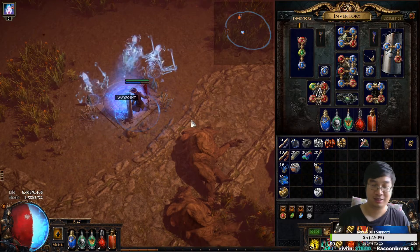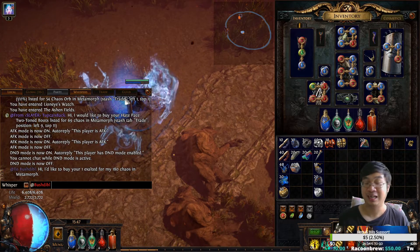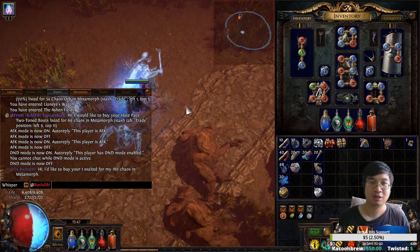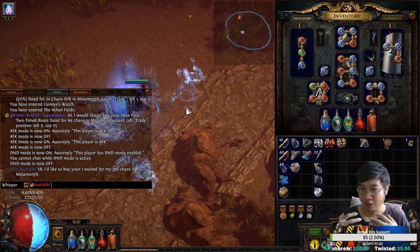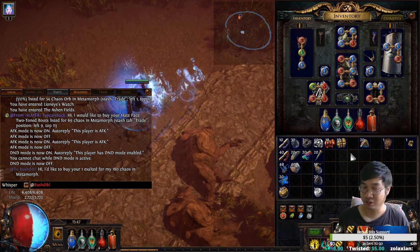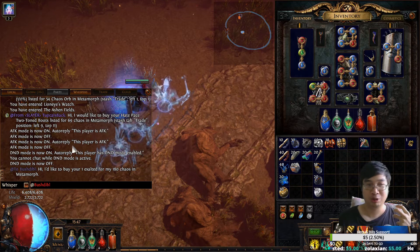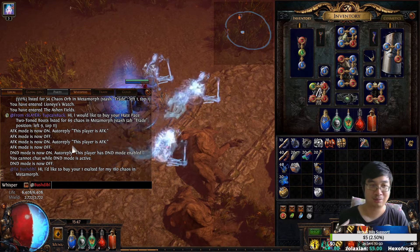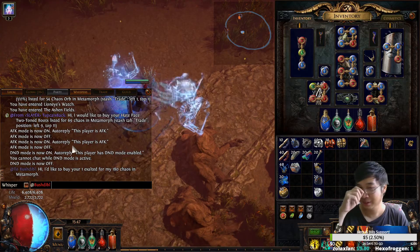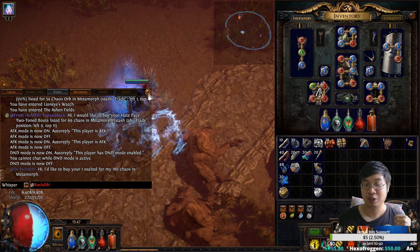Keep in mind there is etiquette with the trading system. The seller has to find the item within his stash to have it ready for you, so when you teleport to him you should have your currency ready to trade and a free inventory slot. After that, wait for him to interact with you first — wait for him to initiate the trade — because he might still be looking for the item. You shouldn't be rushing him.